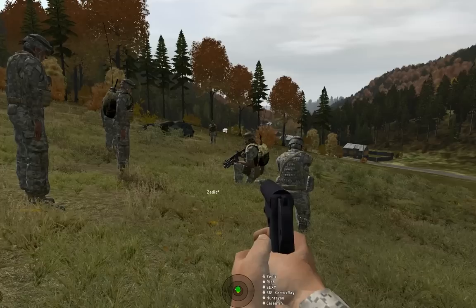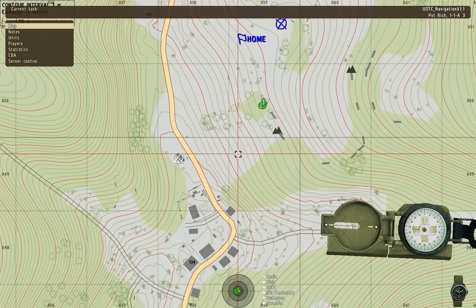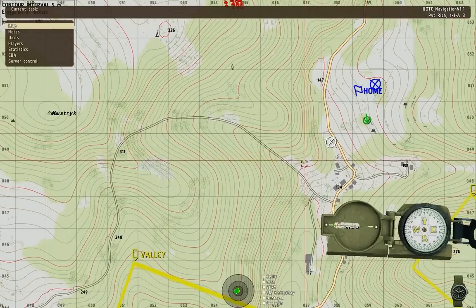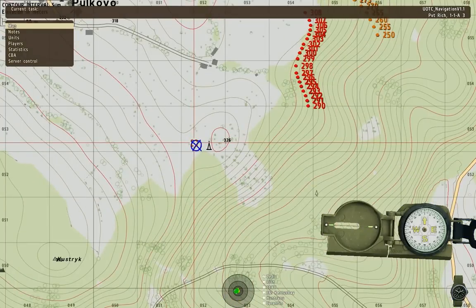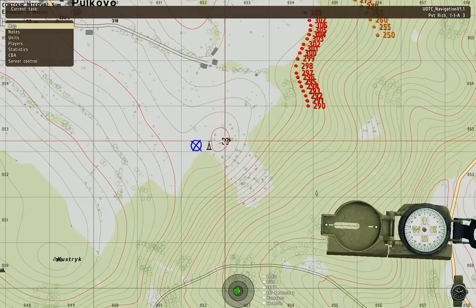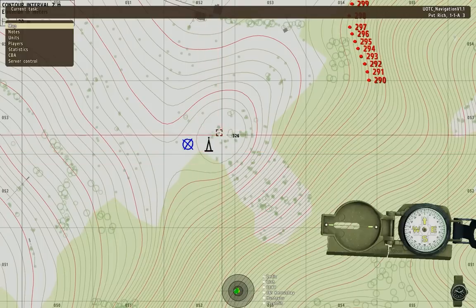Everyone look west of the home marker, next to the hill at altitude 326 — I'm putting a blue X beside it at grid 052053. It looks like a teepee. Anyone know what that is? Radio tower. It's a radio antenna or radio tower — same idea.